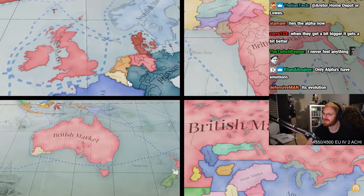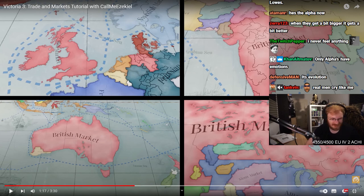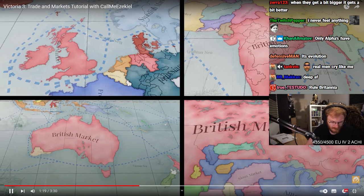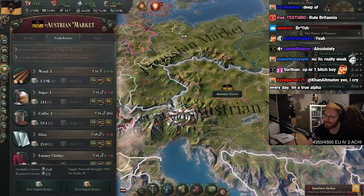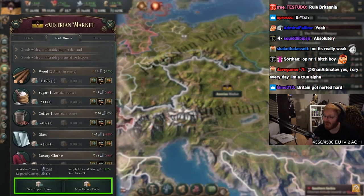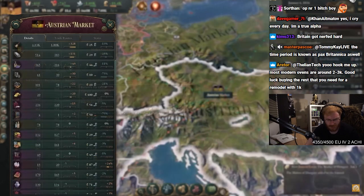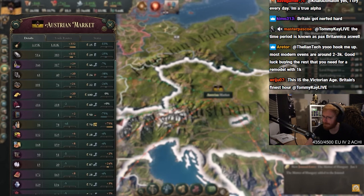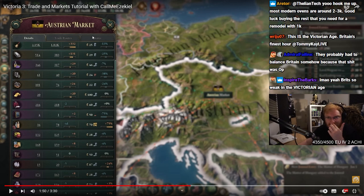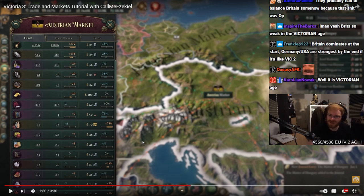By default, each country is in its own market, but it's possible to create multinational markets by having subject states and by creating customs unions with free states. For example, the United Kingdom starts the game with a particularly large, multicultural, continental market, which is useful for reliably heating its industry. Such is the benefit of having colonies all over the world. I would guess that Britain is the OP number one in the game. It's possible to conduct unilateral trade with any qualifying nation via trade routes — used to import a good into your country or export goods to another. So I'm going to be a big fan of this market UI, looking at what I overproduced and pressing a button to sell. That's probably what makes a good player — selling your overproduced stuff.